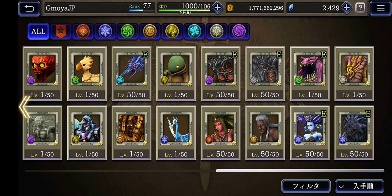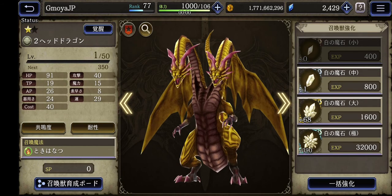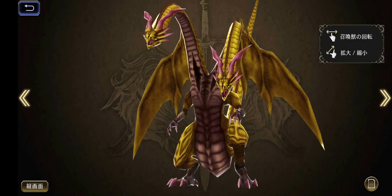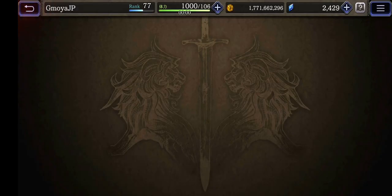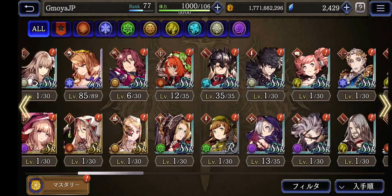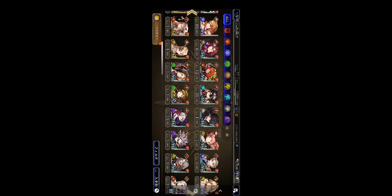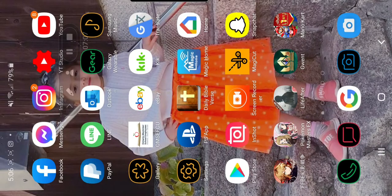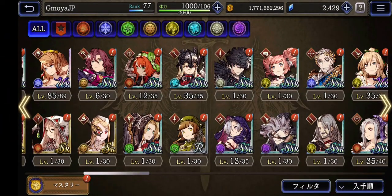Then we have Tiamat - pretty cool, two-headed dragon. He's supposed to have three heads but anyway. Now let's move on to characters. I'm a huge Dragoon fan, so Serene is my favorite. I tried to get Kain in the Final Fantasy 4 event but I didn't.